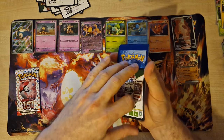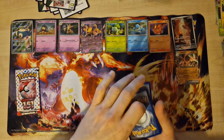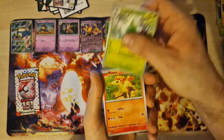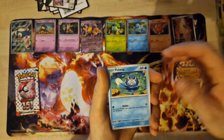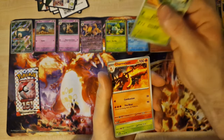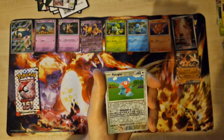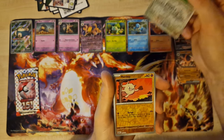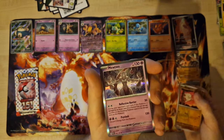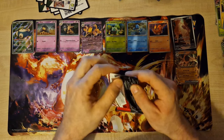One more card. Energy, PG, Metapod, Bonita, Beedrill, Starmie — looks nice for me — Charmeleon holo, Parasect, Reverse Porygon, Reverse Mankey — last card — new two holos. Last booster for today.